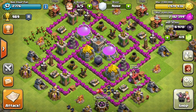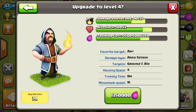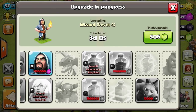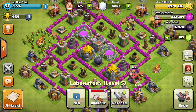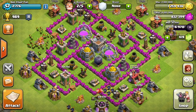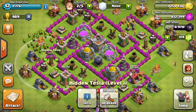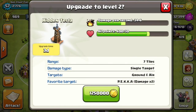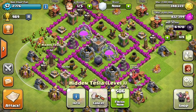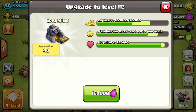Besides the Teslas, which will be nice, I don't really need the air defense too much since I haven't been attacked by balloons. I don't really use wizards, rage spells, or heal spells, but I'll upgrade the wizards just in case I use them in some sort of giant-healer composition. Looking at upgrades, Archer Tower up to level 8 is 720,000 gold — still pretty inexpensive. But seeing as I have 1.25 million gold, I'd rather upgrade the most expensive thing available, which is the Tesla at 1.25 million gold. I'm going to upgrade that and it'll wrap up towards the end of the next episode.